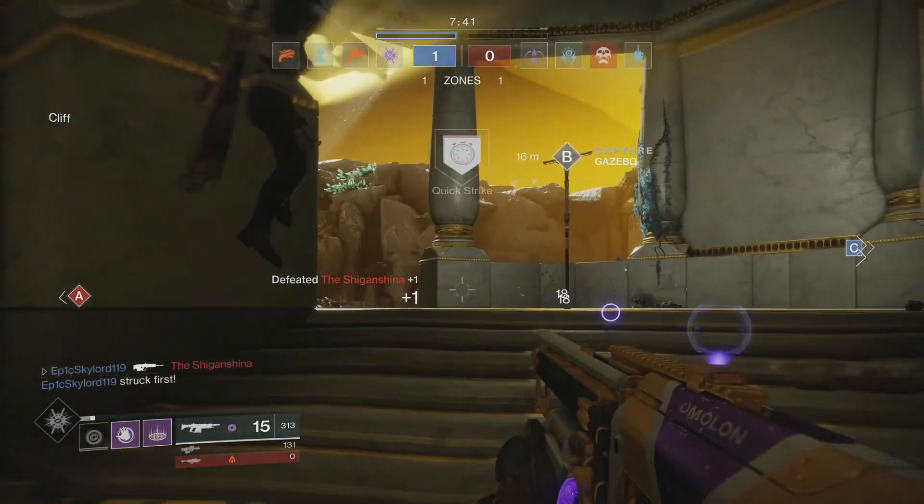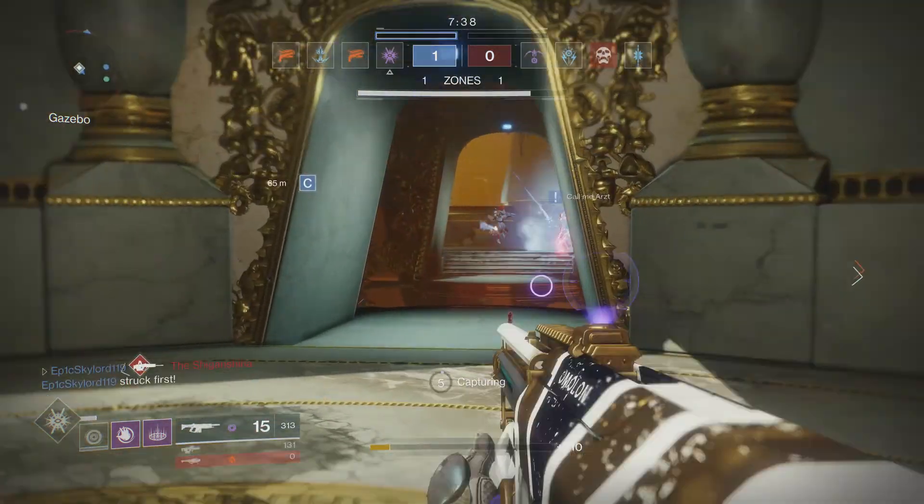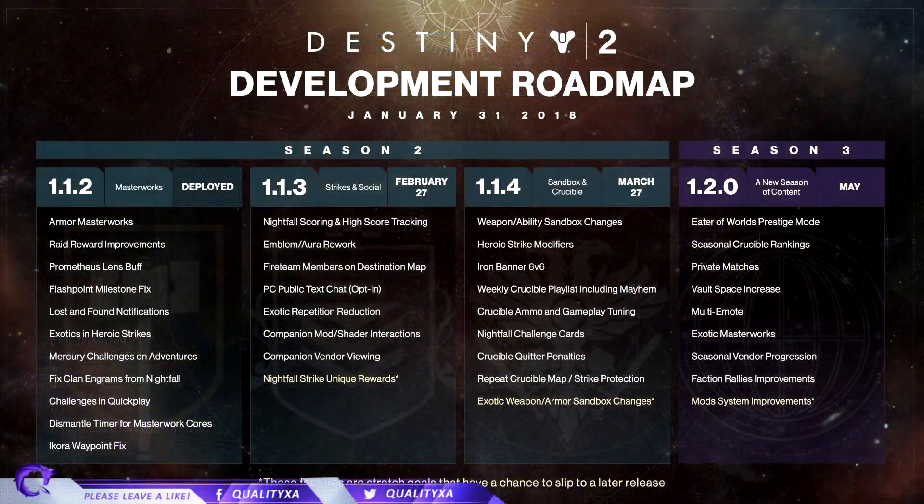First off we have the 1.1.2 update which has actually been deployed starting in January - that was the Masterworks update. For this we got armor masterworks, raid reward improvements, Prometheus Lens buff, Flashpoint milestone fix, lost and found notifications, exotics in heroic strikes, Mercury challenges on adventures, fix for clan engrams from nightfall challenges in quick play, and dismantle timer for masterwork cores.